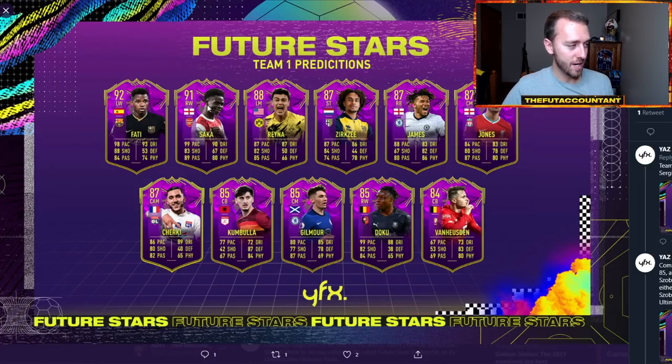Fati, who made waves earlier in FIFA with his Player of the Month and his Inform, has 98 pace. This Xerxi card kind of reminds me of the Icon from last year — it's a sick looking card. Curtis Jones as a midfielder would be more of a box-to-box type player. That's the Team 1 prediction — it looks pretty sick, and there are a lot of big names in here that we think could be in.